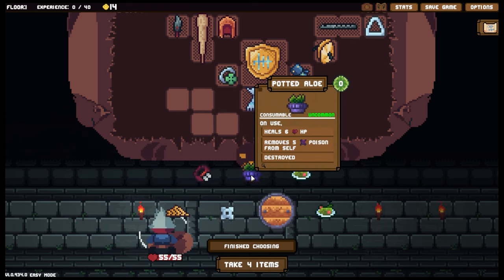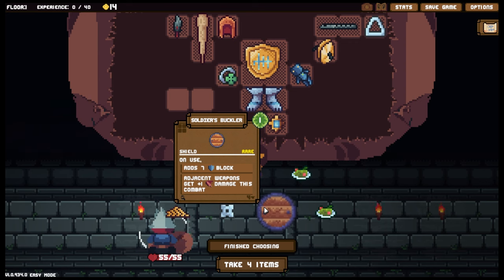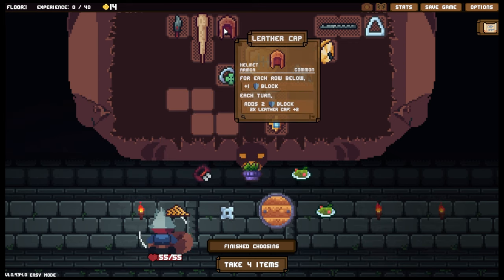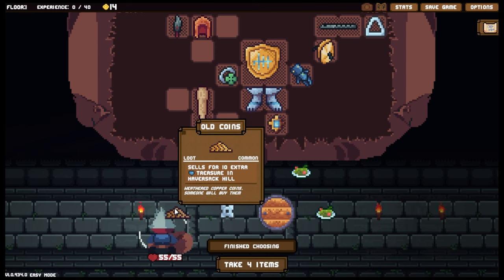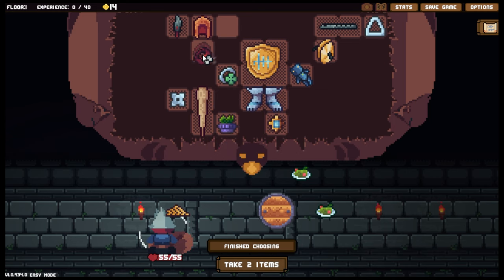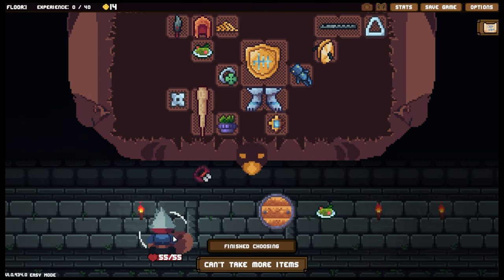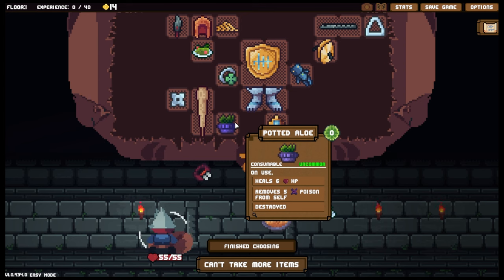We've got another shield, and the Potted Aloe — heals 6 HP and removes five poison, but it's destroyed when you do it. Adjacent weapons get plus one damage with a lot of upgrade spots. Actually it would be better if I place that there — I think that's going to give me a lot more block. I'll grab everything I can. I've got two more items — a chaser: items are used if I use this. Let's grab the aloe actually — healing isn't the issue, but removing poison is, since it'll constantly do damage.